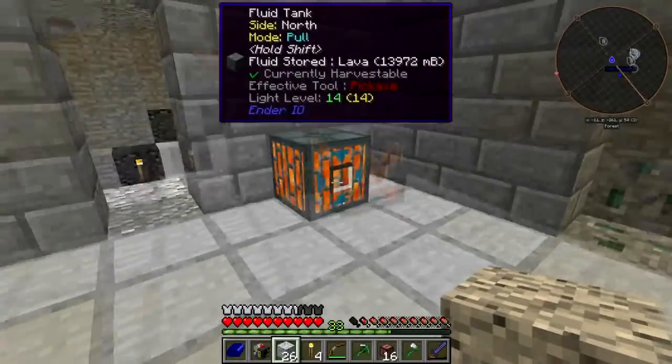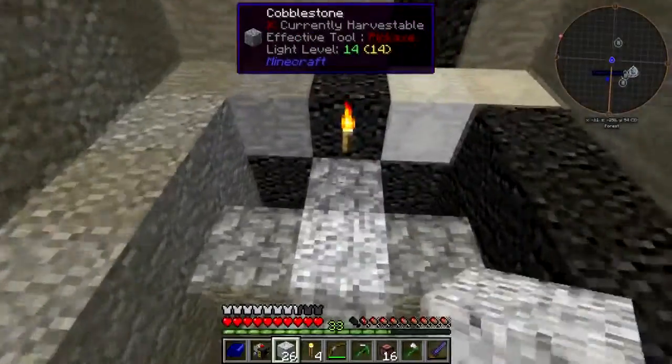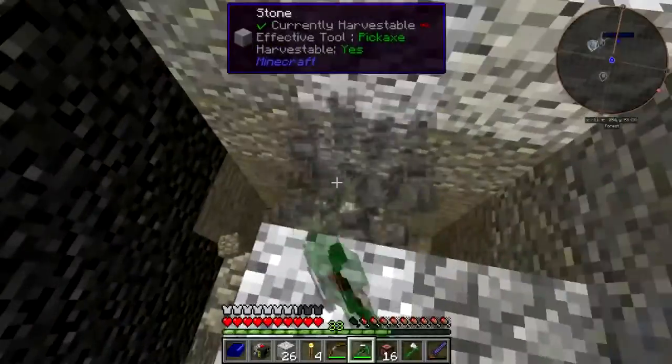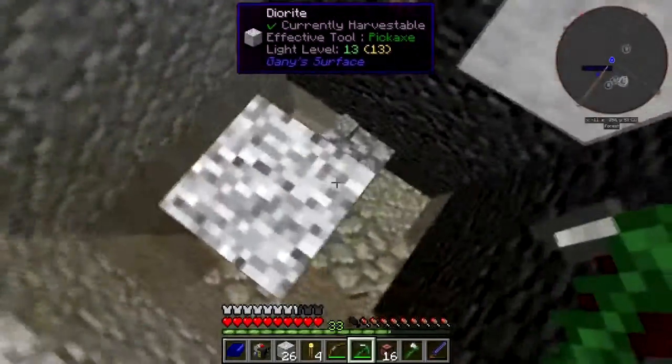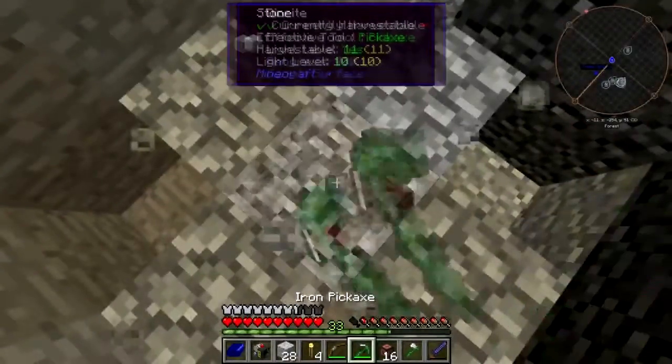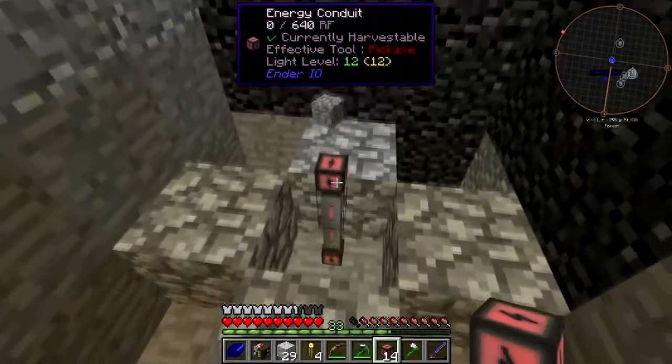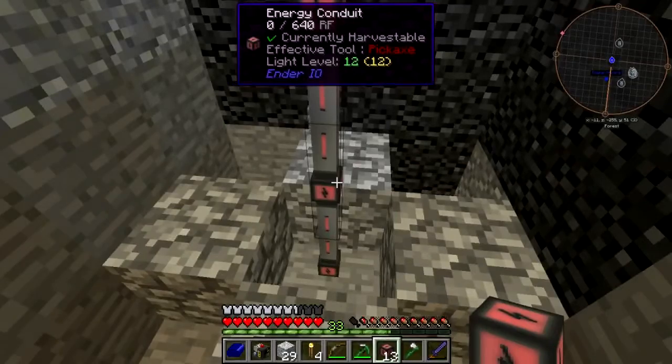I brought a lava tank over from the stonecutter's plant. Cobble represents a heat generator, and andesite or diorite represents a conduit. So let's go ahead and put that on there.